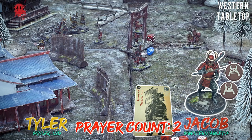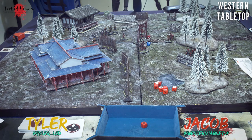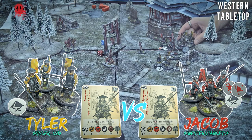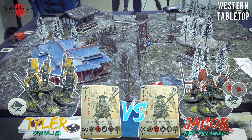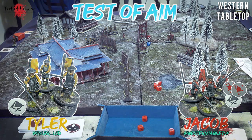I draw an infantry token and decide to bring my second group of spears charging in toward Tyler's infantry. Tyler then draws a white token and decides to bring his spears in against my infantry - who already have blood drops making them easier to damage. His experienced spearmen in a group get plus one to aim, so he's rolling four dice looking for three swords.